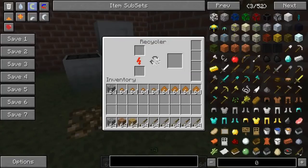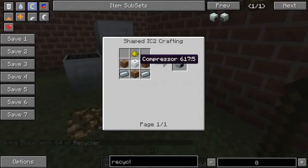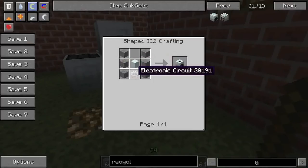Let me show you the recipe for it quickly. The recycler — you need to build a compressor, three bits of dirt, two refined iron, and a piece of glowstone dust. So unless you can find another way of getting glowstone dust, a good idea would be to find a witch's hut and maybe make a mob spawner out of that. You're going to have to go to the nether before you can start making recyclers. The compressor is very simple — it's just mostly stone, a machine block, and an electronic circuit.